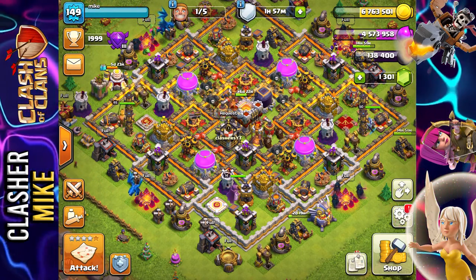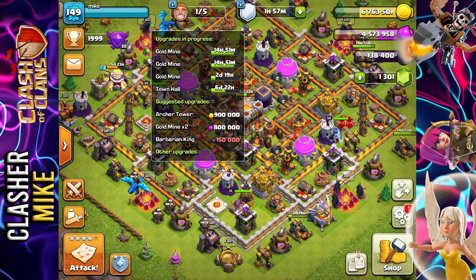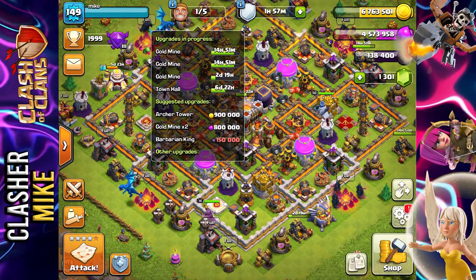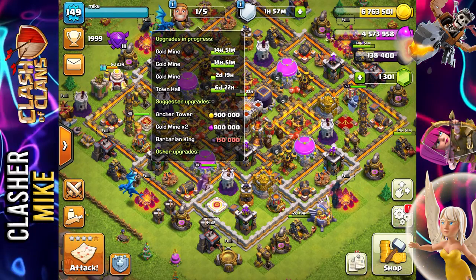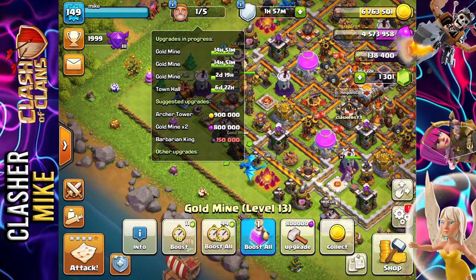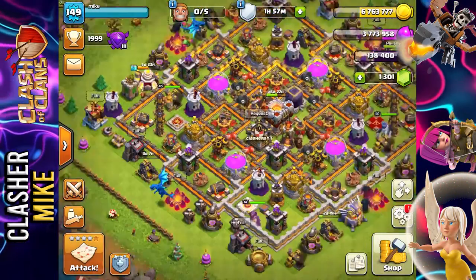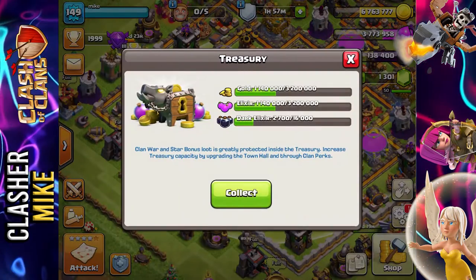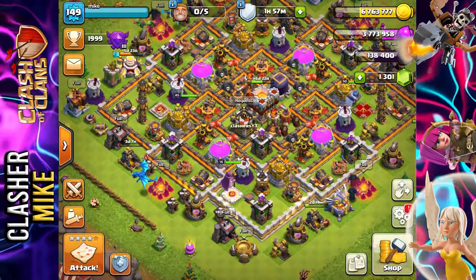As you guys can see on my normal base, we have one builder ready to go. We also have three gold mines being worked on and the town hall. The town hall is going to be done in less than seven days, two of the gold mines are done in less than 15 hours, and the other gold mine I don't really care about right now. I want to immediately get started on working on another gold mine. It's pretty important that I get all of these done before we hop into the next town hall. Don't worry, I know I have a lot of loot and I'm going to be using it for walls very soon. We also have some gold, elixir, and dark elixir in our treasury — we'll probably use that in the next video.